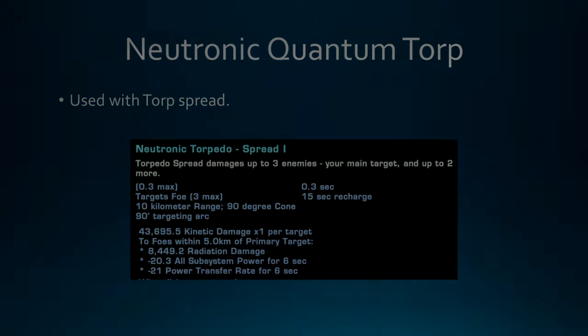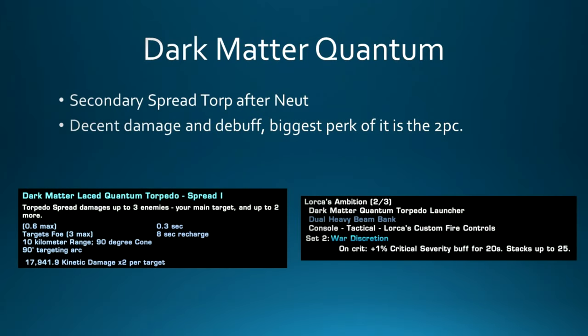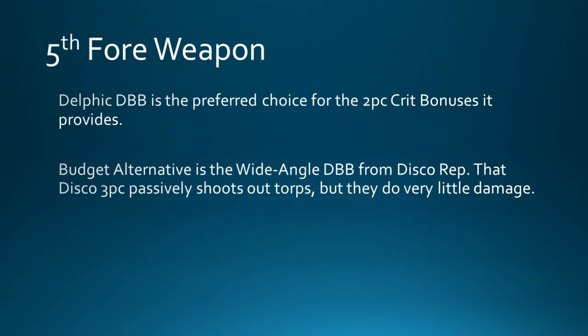The last torp to slot is the Dark Matter Quantum from the Discovery Rep. It has a debuff DoT on it that's pretty good, and it's part of the two-piece with the Lorca Custom Fire Control console, giving you 25% crit severity. For the fifth forward weapon, the Delphic Dual Beam Bank is preferred because of the two-piece crit chance bonus with the Delphic Torpedo. A budget alternative is the Wide Angle Dual Beam Bank from the Discovery Rep, though the Discovery three-piece's passively-fired torps do extremely low damage and can basically be ignored.